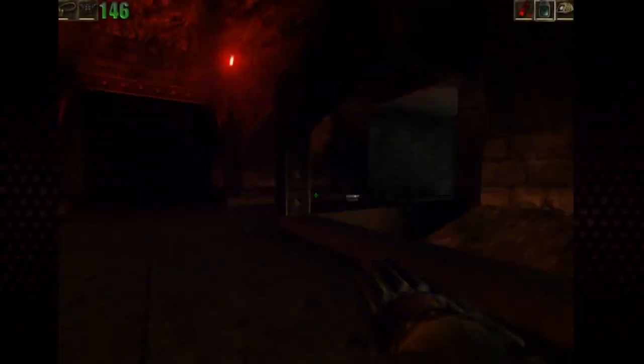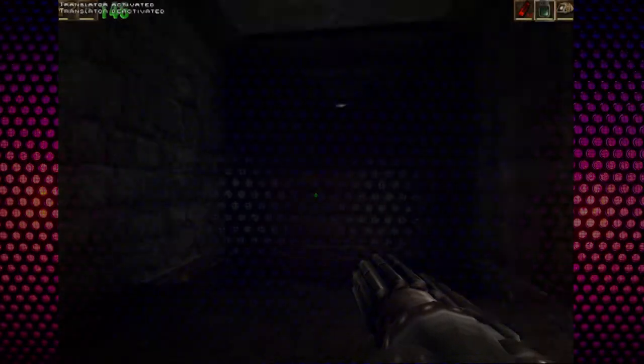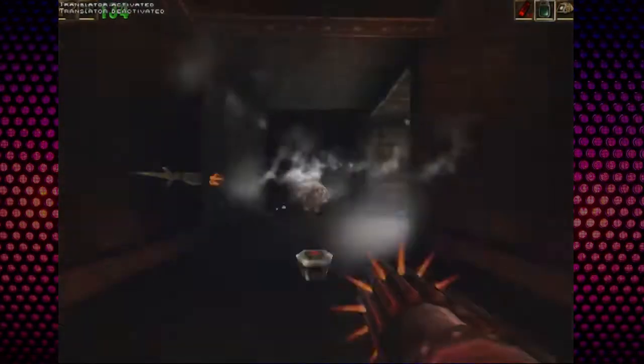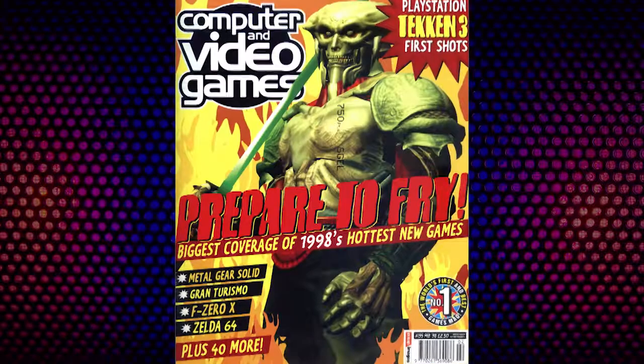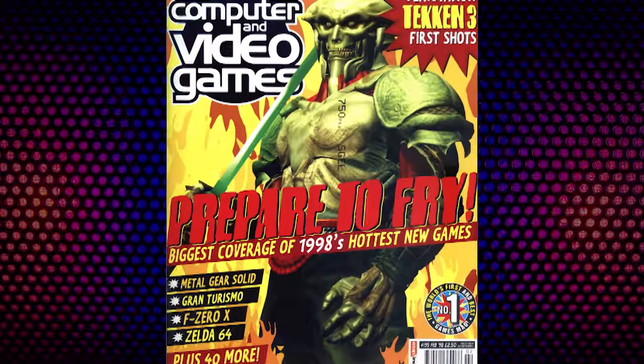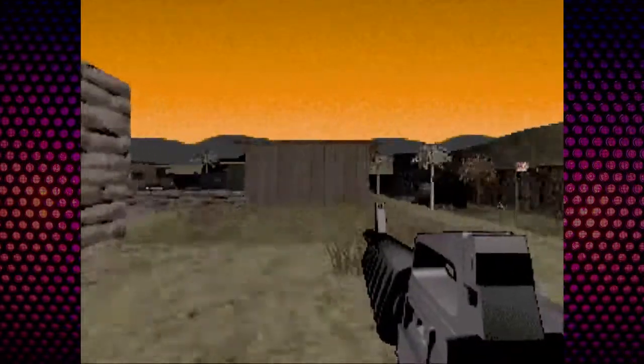The year is 1998. The shooter-oriented corner of the video game industry is advancing rapidly with the release of Quake 2, Hexen 2, Unreal, and Tom Clancy's Rainbow Six. How do you capitalize on the growing hype around fully rendered 3D environments and enemies? Release a 2.5D shooter on the Build engine several years too late, I guess?